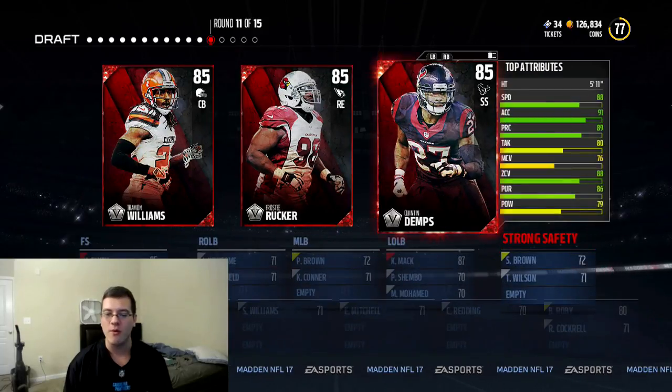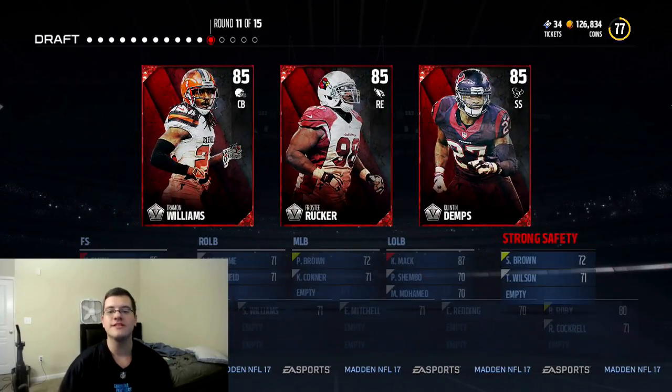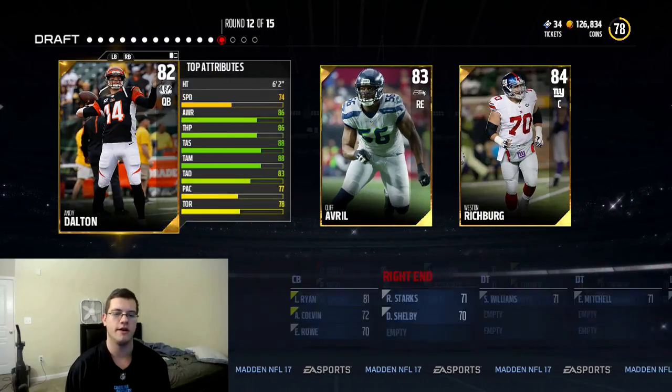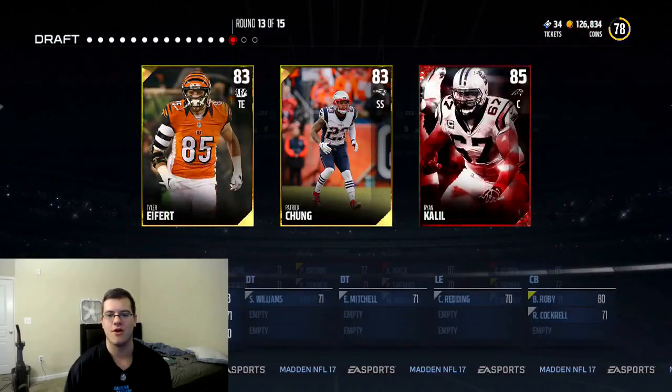A veteran rally — Quentin Demps, Tremon Williams, or Frosty Rucker. I'm gonna take Quentin Demps, get our strong safety position filled out. We already have two cornerbacks drafted. And we get ourselves a goal round — we literally could have gotten any dull pick. We'll take Cliff Averill. Whatever, it's okay.